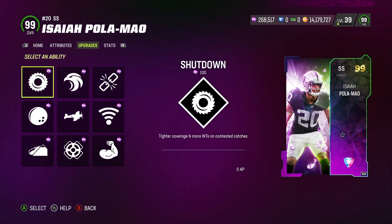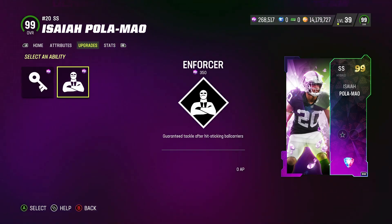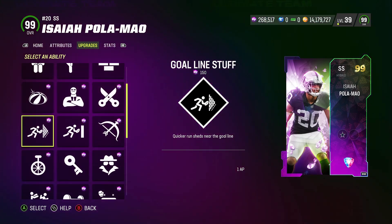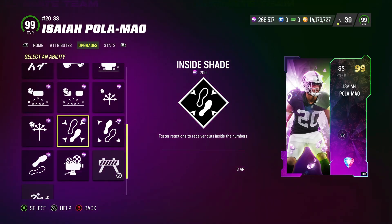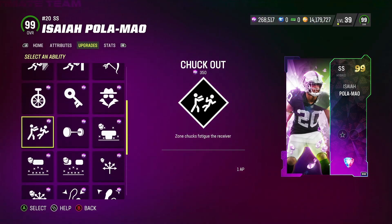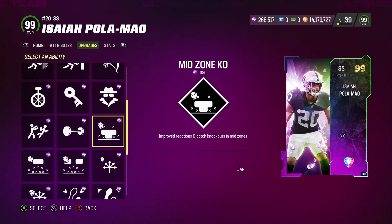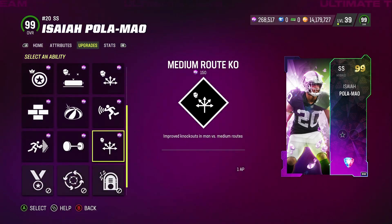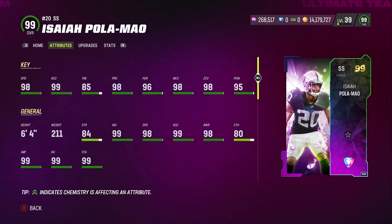Let's go over the X-factors. Discounted abilities include Pick Artist and Enforcer for zero AP — not bad. Then Demoralizer, Crusher, Secure Tackler, Strip Specialist, Enforcer, Deflator — all at 1 AP. No Outsiders, Out of My Way, Acrobat at 1 AP. Pick Artist, Lurker — everything's 1 AP. Inside Shade, Outside Shade — not bad. One Step Ahead is 4 AP, but otherwise everything's 1 AP, which is pretty solid.